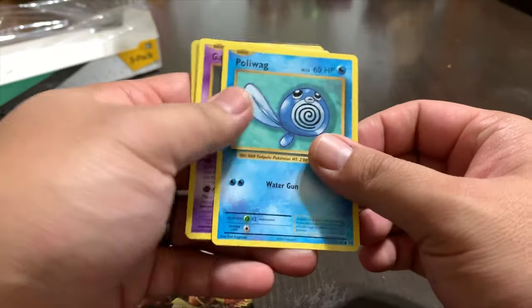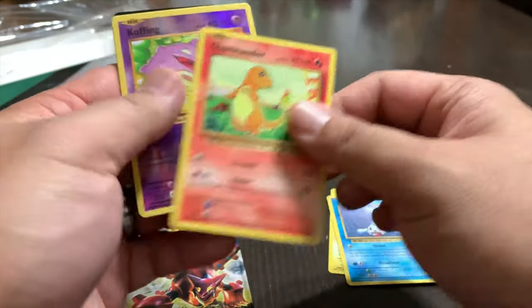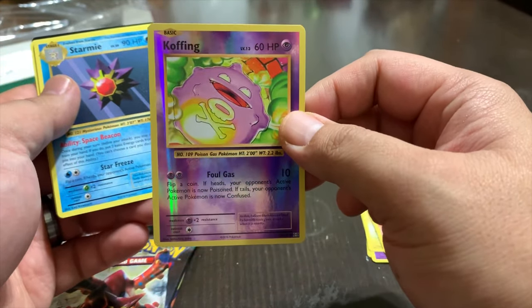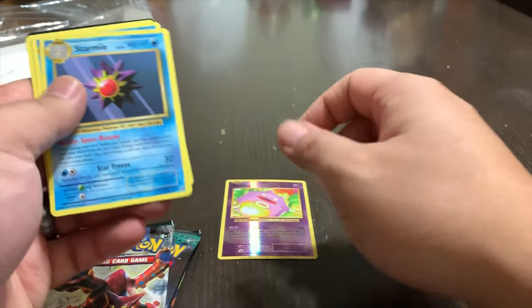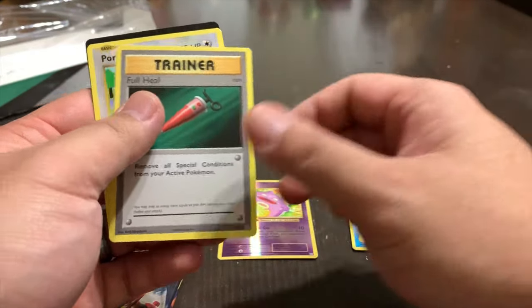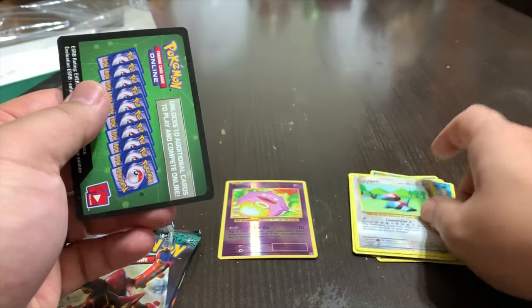Pack one of the last tin — Evolutions. We got Poliwag, Gastly, Magnemite, Seel, Charmander — kind of the same order as the other packs. We got a hologram of Clefairy, a Starmie, a Poliwhirl, a Trainer Full Heal, and Porygon.